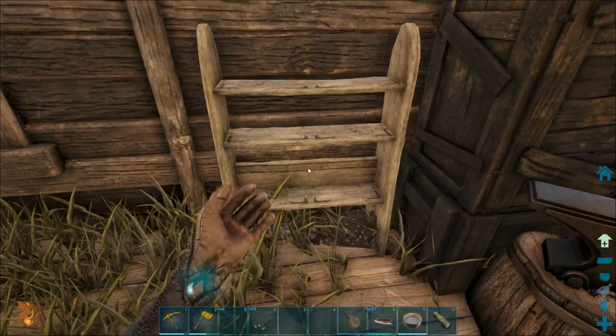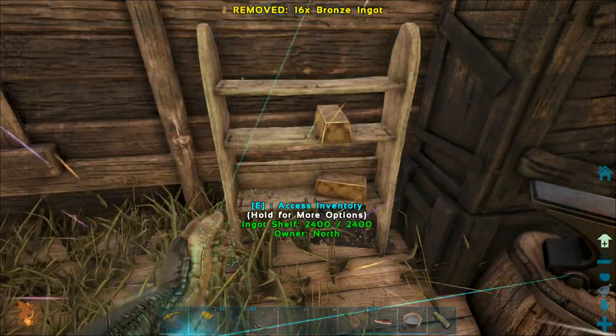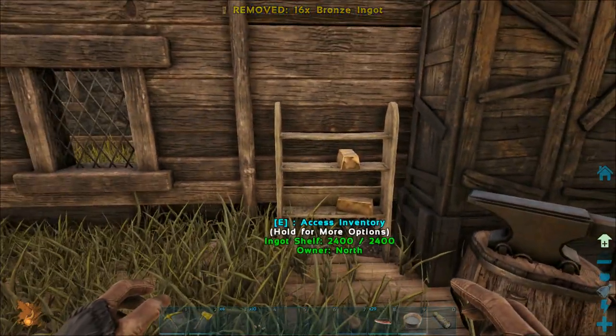I keep my extra tools in here, and I'll go ahead and put in both of those hammerheads and those two tools so that if we die we already have some tools ready for backup. I can stack my ingots in here on this cool little decorative shelf — that looks kind of nice.